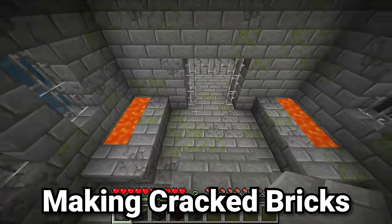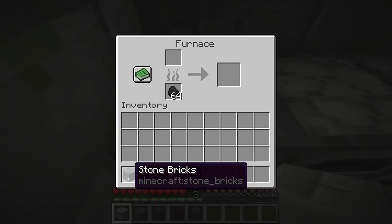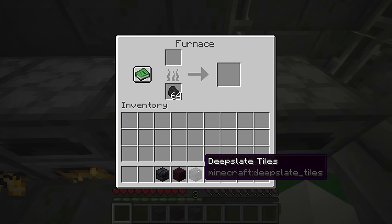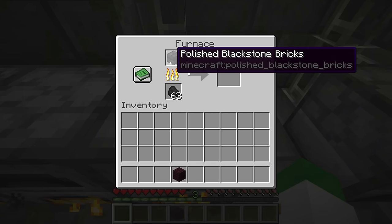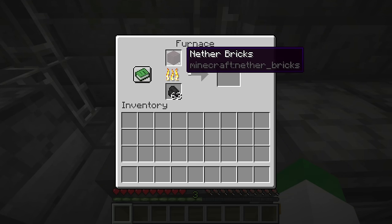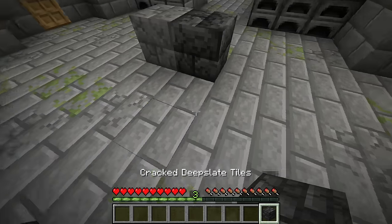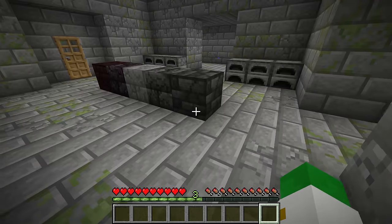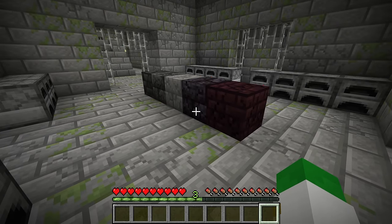The next thing you can do with the smelter is crack bricks. There are five different types of bricks that can be cracked: stone bricks, deep slate bricks, deep slate tiles, polished blackstone bricks turning into cracked polished blackstone bricks, and nether bricks making cracked nether bricks. If you crack around 10% of your supply of bricks, that can be a great way to add cracked brick detailing to your builds.